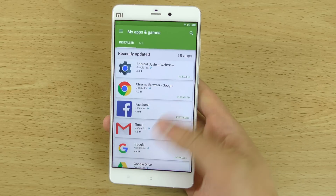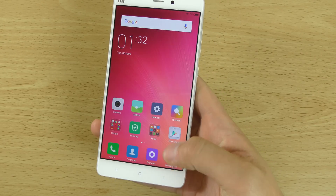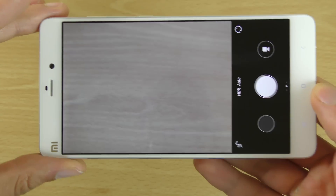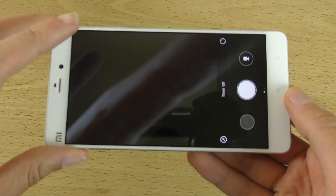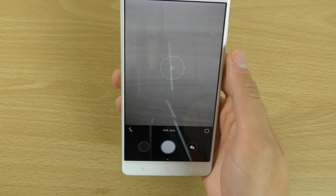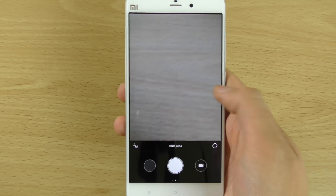The animations going in and out of things are nice and fast and smooth. The camera seems to work as it should. I think we're getting the Snapdragon 801 with this one — the Mi Note Pro obviously came with the 810, which was a bit nicer. The settings here are roughly the same as on the Mi 5, which is the latest Xiaomi phone.